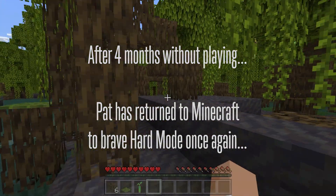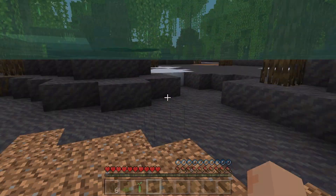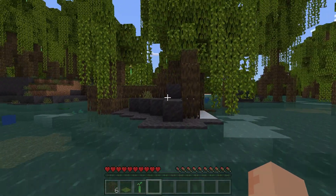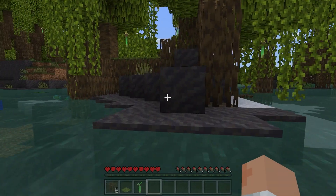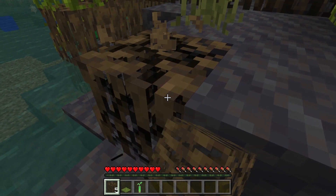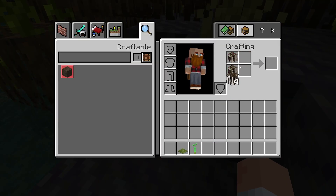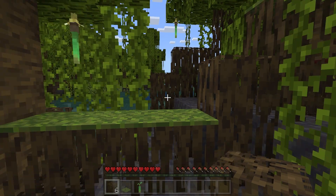First things first, I'm gonna get out of the swamp. It's very cool because it's new, but I also hate it because I don't know what to do. I don't really understand this wood. Can I use these mangrove roots for stuff? I don't think so. Maybe you can make muddy mangrove roots, but that doesn't seem particularly useful.